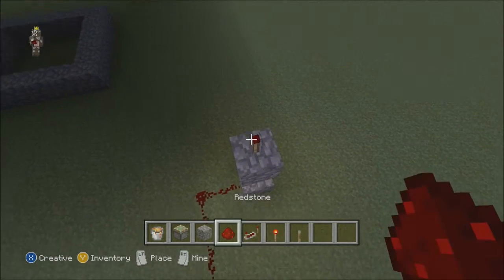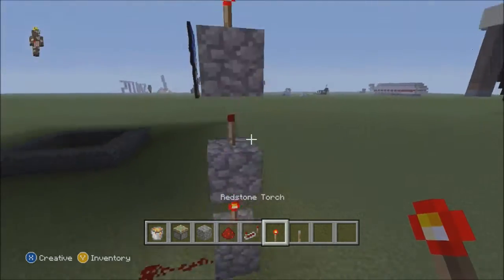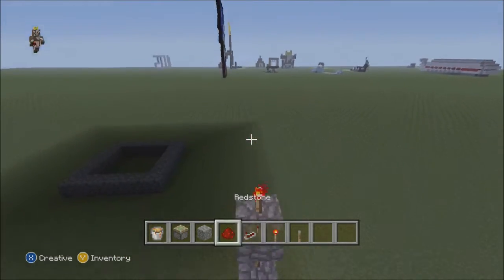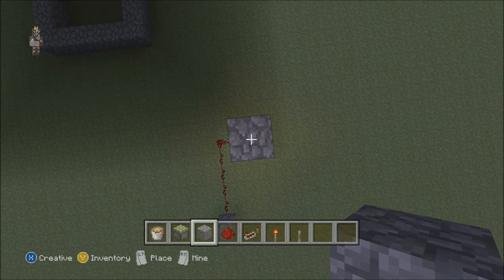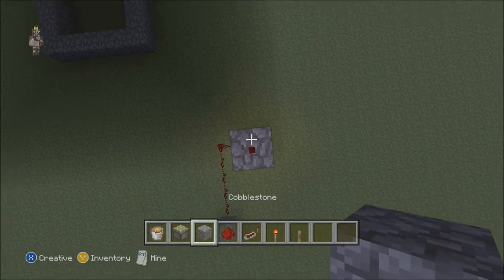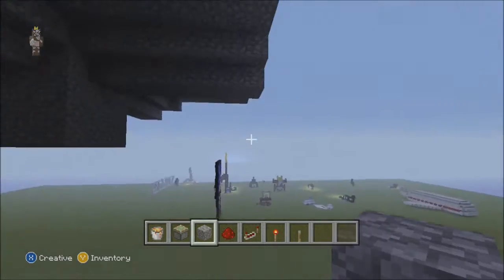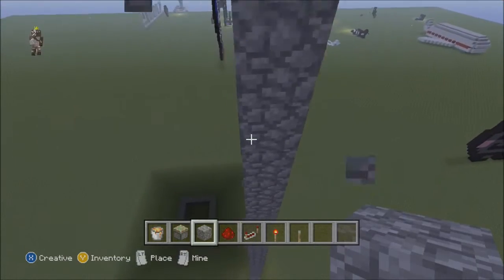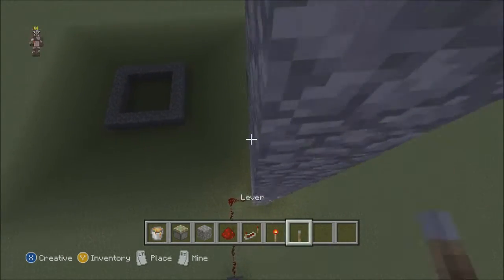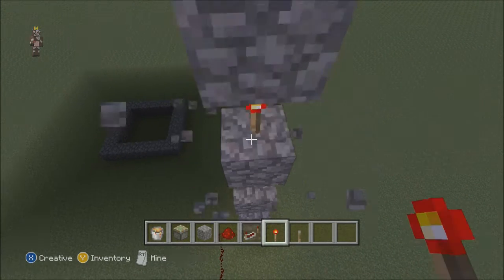Next you're going to want to basically stack redstone torches on top of each other, like this, and so on. I'm just going to keep on going up, stacking redstone torches like this.